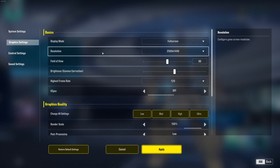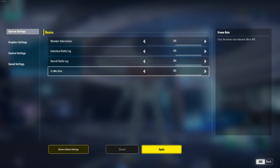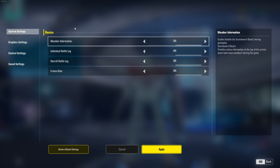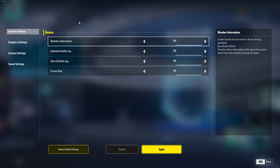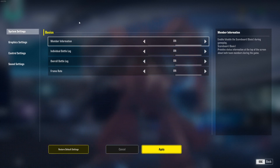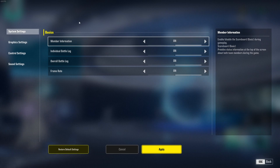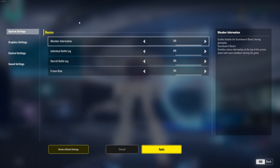That's pretty much it for Gundam Evolution. In the system settings you can also activate the frame rate counter if you don't use the one from Steam or MSI Afterburner. If you have any questions about the game's performance, post your rig specs — CPU, GPU, and RAM — and I'll try to help you the best I can. Don't forget to subscribe to the channel. Peace.